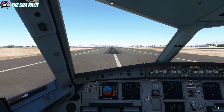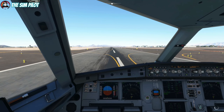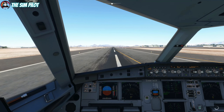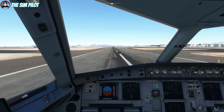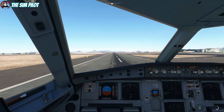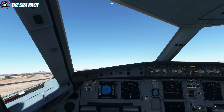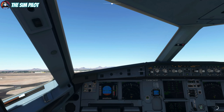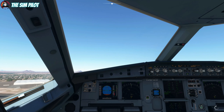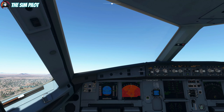During the takeoff roll we're passing 100 knots, relieving pressure on the stick. Approaching V1 where we cannot safely stop and must take off no matter what. That's our rotate speed - we lift the nose gently and follow the flight director. There she goes, lifts off the ground nicely. Positive rate of climb - gear is coming up. We'll follow the flight director from this point on and accelerate.